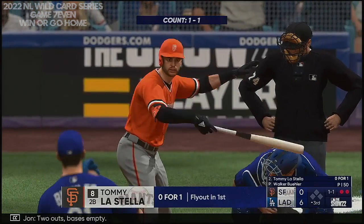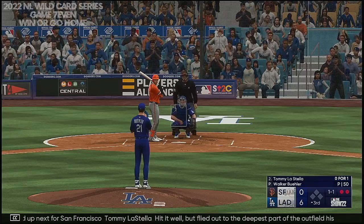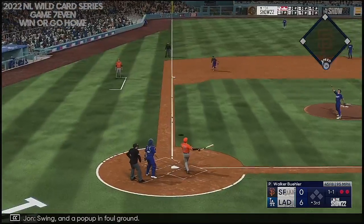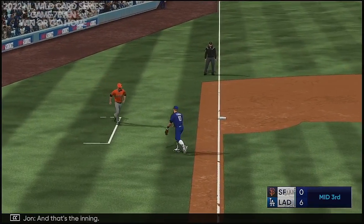Two outs, bases empty. Up next for San Francisco, Tommy LaStella — hit it well but flied out to the deepest part of the outfield his first time. Swing and a pop-up in foul ground, and that's the inning.